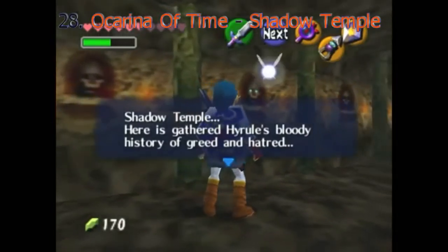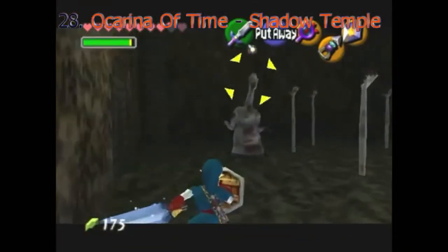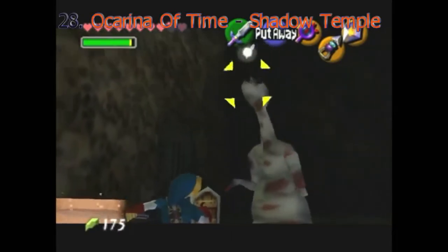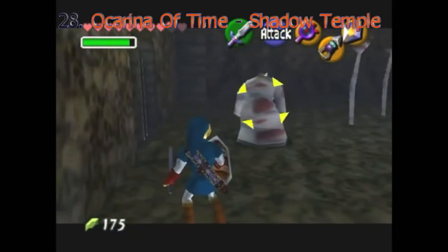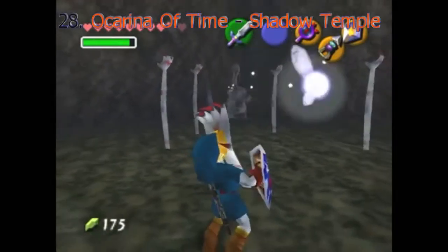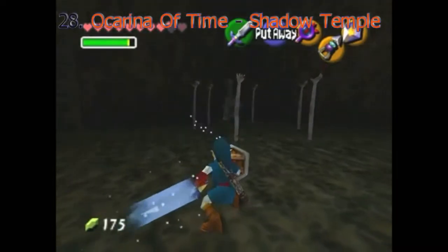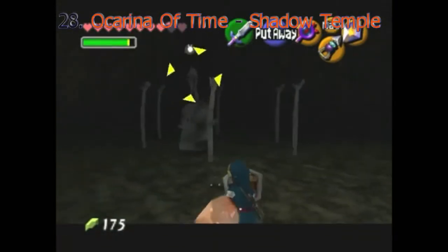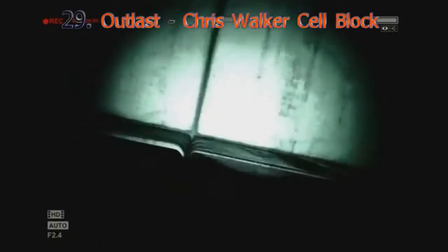Here is gathered Hyrule's bloody history of greed and hatred. The Shadow Temple from Ocarina of Time is a classic creepy level — you've almost definitely heard of this place before. The Shadow Temple is a dark place with creepy music, the Dead Hand — don't get me started on that — and then of course Bongo Bongo. The entire temple holds skulls and bones, and it's hinted that this place holds the remains of those who died from some type of crisis in Hyrule. It was scary then, and to newcomers and most people, it's still scary now.